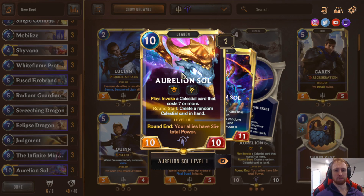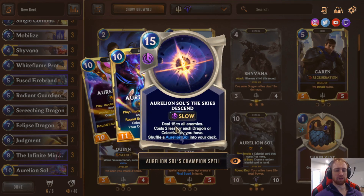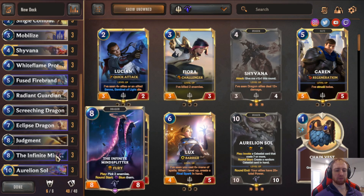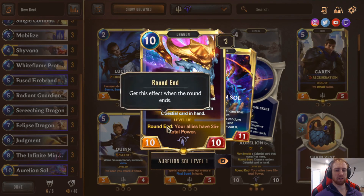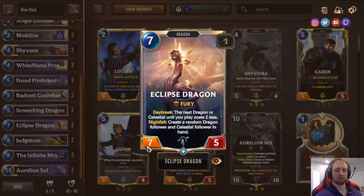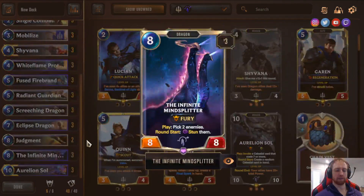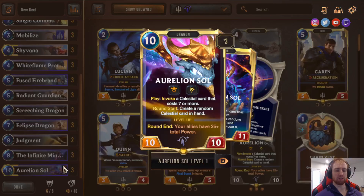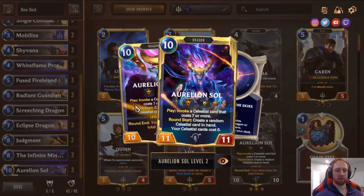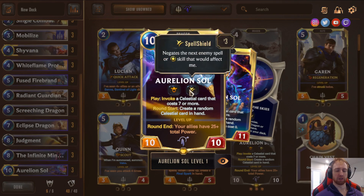The last card is Aurelion Soul — your win condition, your late game. One of the best parts of the deck is that you can ramp into him. His champion spell deals 15 to all enemies and costs 2 less for each Dragon — you can get this off decently often. He levels up when you end the round with 25-plus total power of your allies. With Eclipse Dragon (10), Infinite Mindsplitter (8), and Aurelion Soul (7), that's 25 — you level up and all Celestials cost 0. Very good late game.